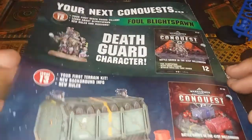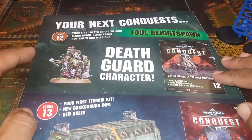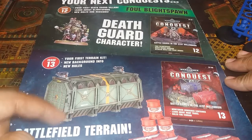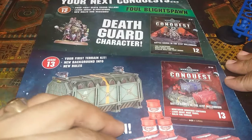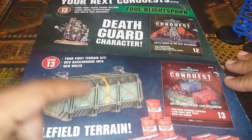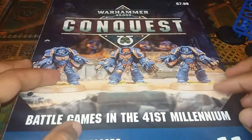We've got the death guard character next, and we've got terrain — look at that, we've got the container that we actually already made. So is this magazine worth it? Because we've recreated these containers and you can also get them in sets with the Kill Team box.